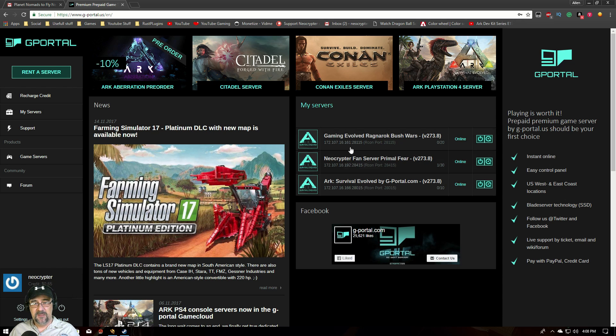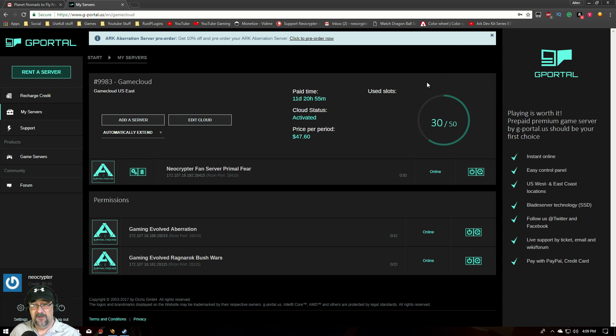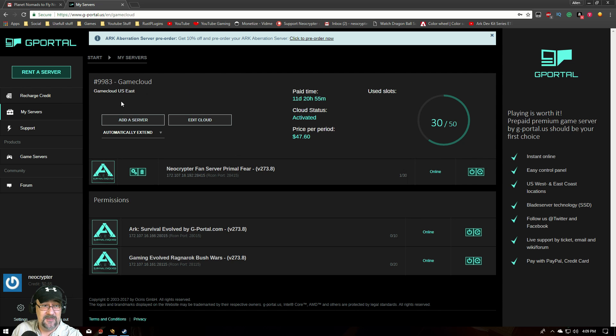When you first open up your account you won't see all of this — these are all servers I have access to. I have my own server, and then the GE guys have a few servers on G-Portal that I have access to the back end of, since I've done quite a bit of back-end work for Gaming Evolve. Let's go ahead and go to My Servers — when you run a server it'll show up here. There's a little interface quirk in Chrome related to dynamic refresh, but nothing serious.